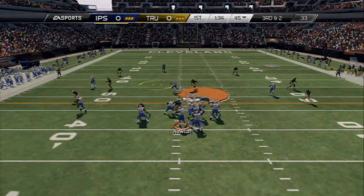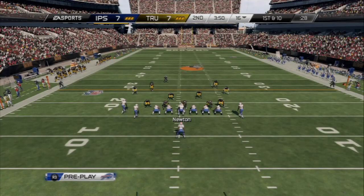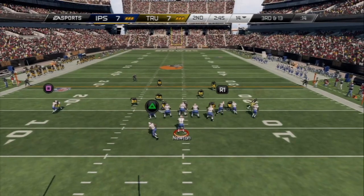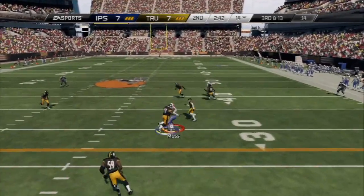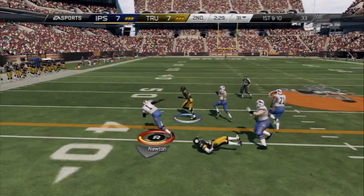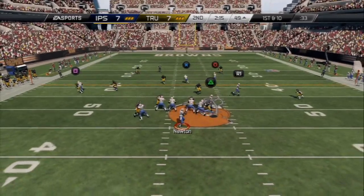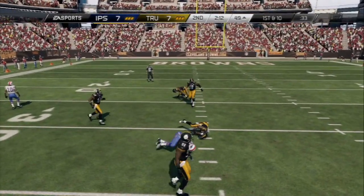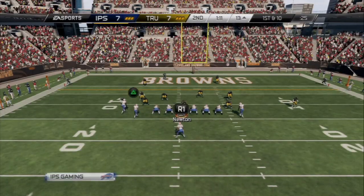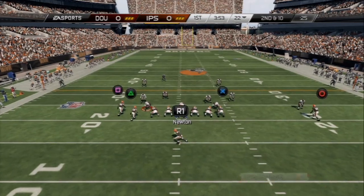Throw on the run is definitely good as well — very accurate even throwing on the run. The trucking and the ability to get past players without being tackled or turning the ball over is so important. Honestly, in my opinion I would prefer this card right now over the 99 Michael Vick. Look at this — I guarantee Vick cannot get tackled, pushed around, hit around, and still pick up 10 to 15 yards. Plus, I have the Detroit Lions 99 Jim Schwartz card that gives me plus two to speed, so my Cam Newton really has a 95 speed with that acceleration boost.